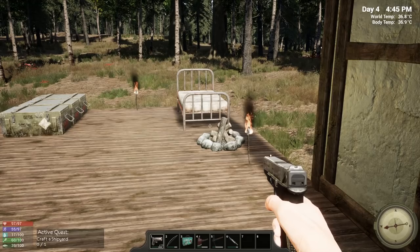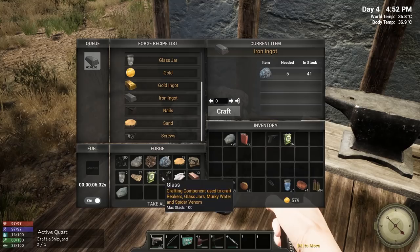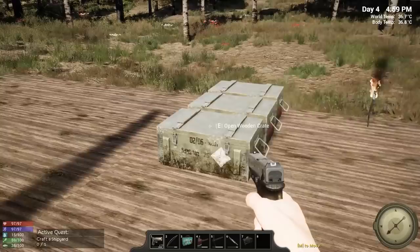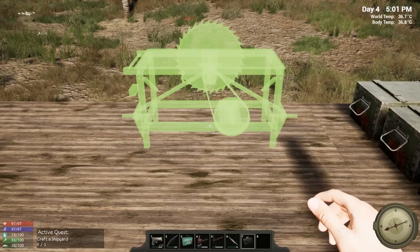I'm gonna set this up to make a couple more iron ingots — I don't want to make too many at the moment. By the way, I wanted to make the mining helmet but unfortunately these aren't mechanical parts, they're electrical parts, so that's gonna take a bit longer than I wanted. Let's grab the saw bench and put it right over here — that looks like a pretty decent spot. Have I ever used the saw bench? I don't remember.